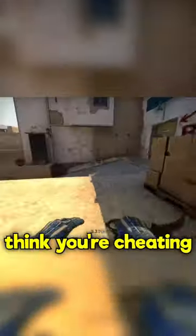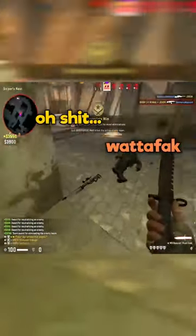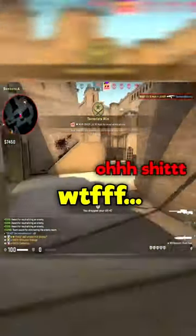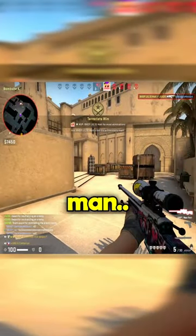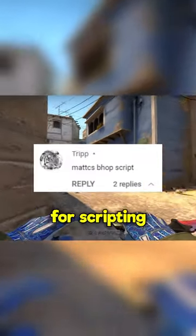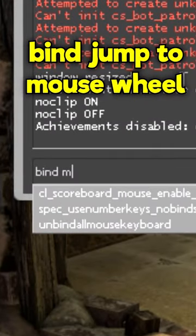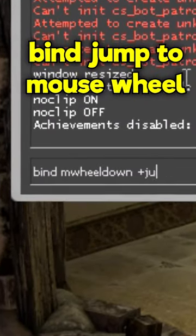Today you will learn how to bunny hop through vent on Mirage so quick that your team will think you're cheating. And you guys in the comments, I see you — don't call me out for scripting because I'm using scroll wheel down. Which is step number one: bind your jump to mouse wheel down or mouse wheel up.